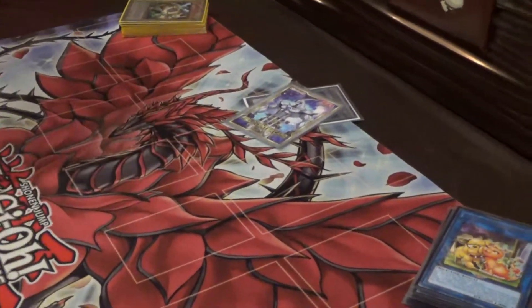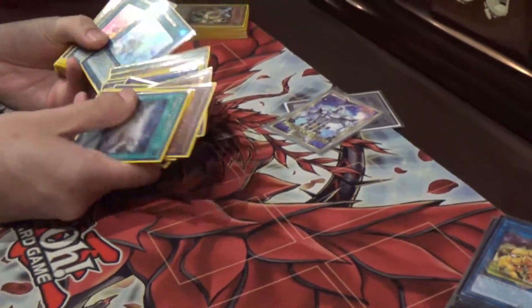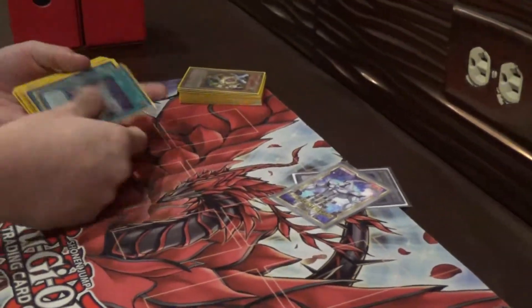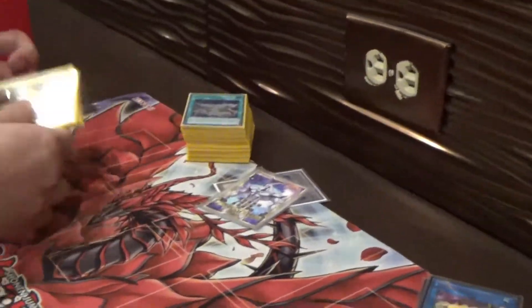That's the main deck — 50 cards. The math behind it is just more than better, with a 79% chance of seeing one Prank-Kid, and a good chance of opening the Adventure engine too, so that's fine.